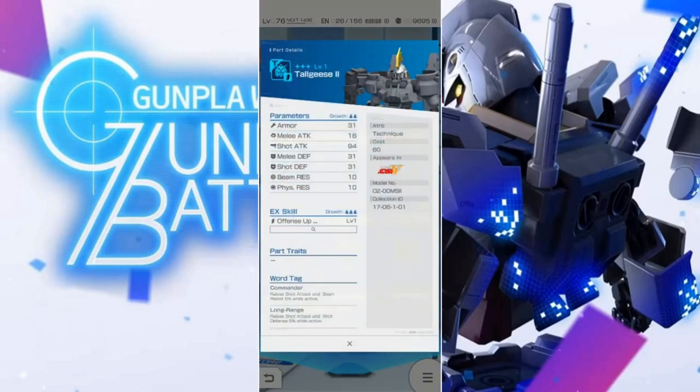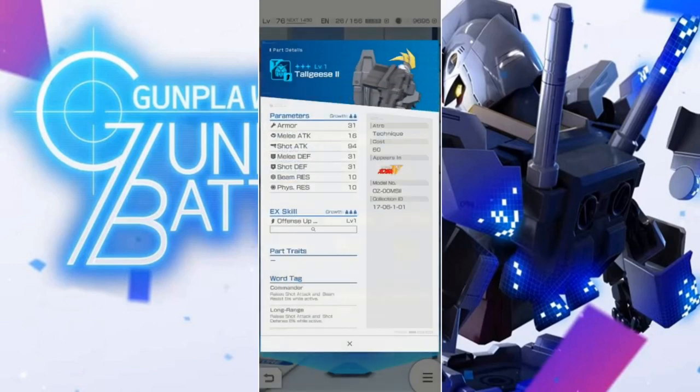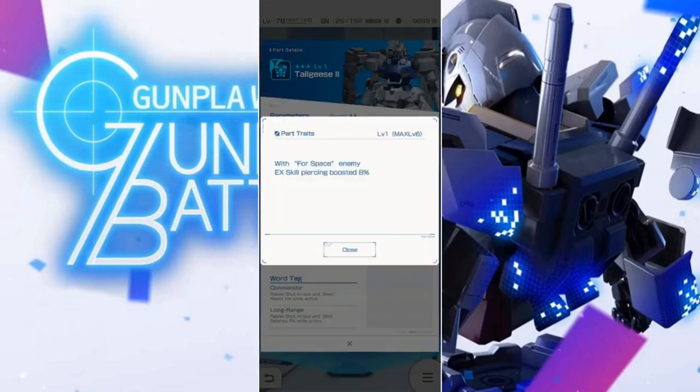The Tallgeese II — alright, raise your melee. What we're seeing here is that's actually really, really good considering — oh man, that's right out of the box. At level 130, that's crazy good. Wow, okay. The chest — not bad. That's a situational ability trait because there's only so many enemies that have the space tag.